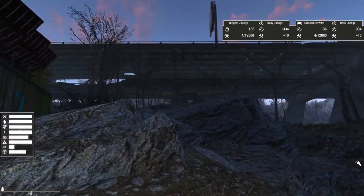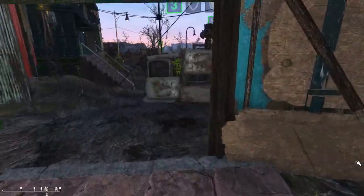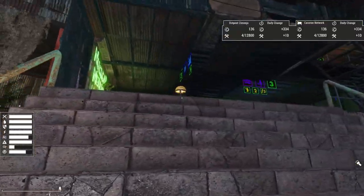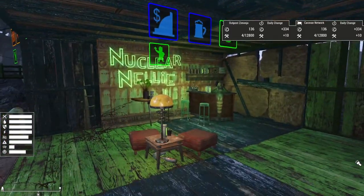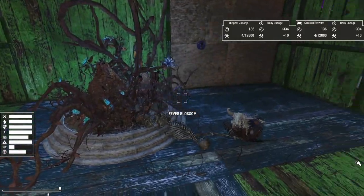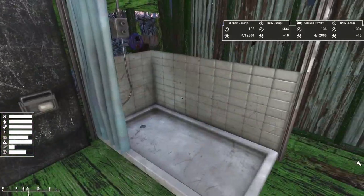There's not much out here except some stuff underneath the highway over there. There's another defense plot, and some recreation — we've got our bar over here, one recreation plot, and a restroom for the whole settlement.